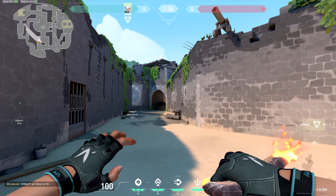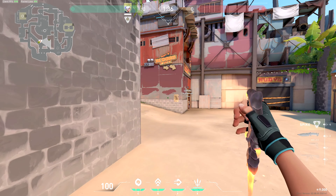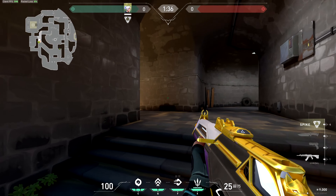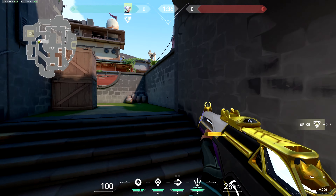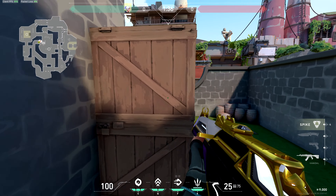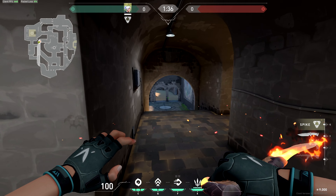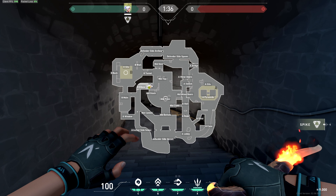So to recap that area: Mermaid, Snake, this area right here is called Cannon, Rudy's Shack, Cannon, Mermaid, B Connector, and this area right here is called Elbow. If they're hiding behind these boxes, you can just say Elbow Boxes to be specific.